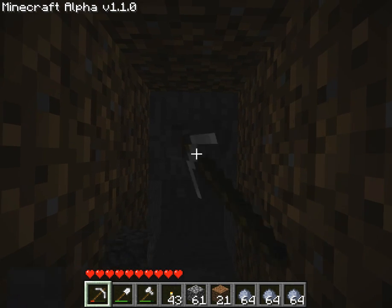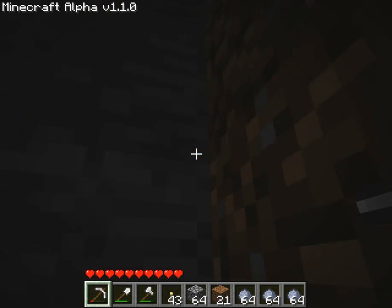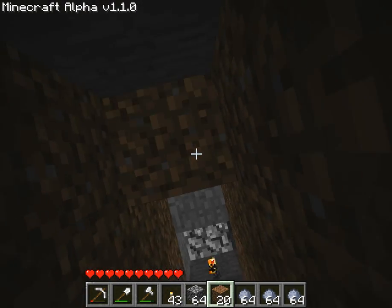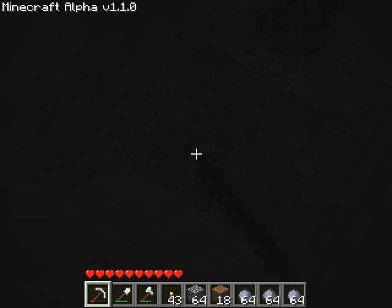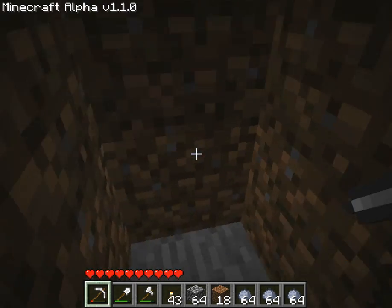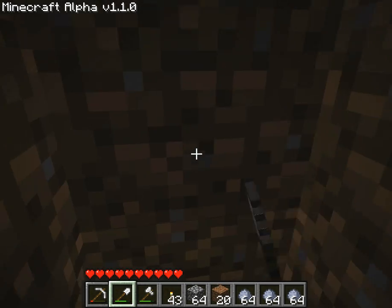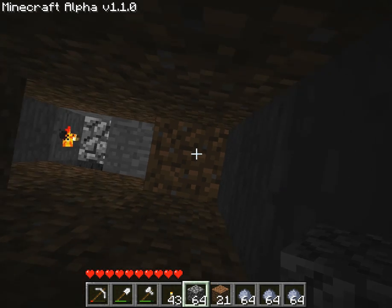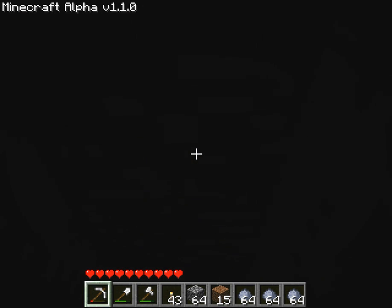If you see soil, it's pretty safe to dig up from it. The worst thing that can happen is sand falling in, or gravel. Otherwise it's pretty safe. When that happens, you can either jump out from under it or dig your way out.